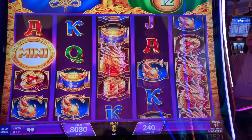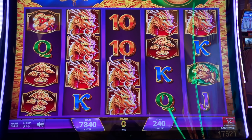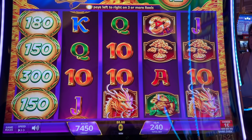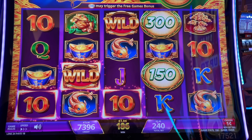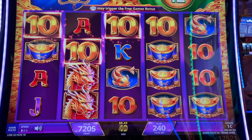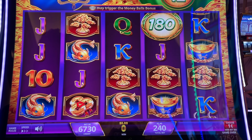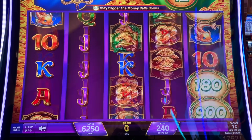We're in though. We're going. There we go, we got a little bit of action. Look at all those. Wild got us $1.86. We need those free games there. A lot of numbers, but not a lot of wins here.